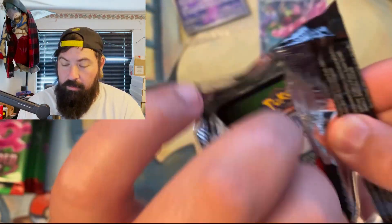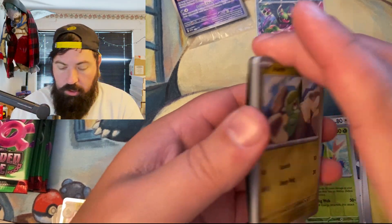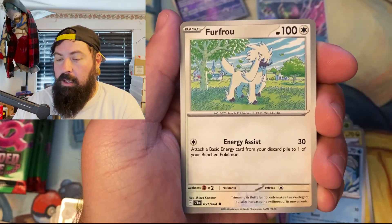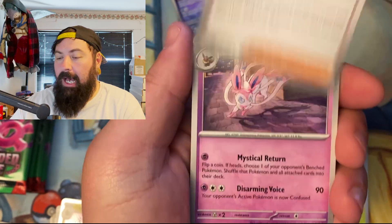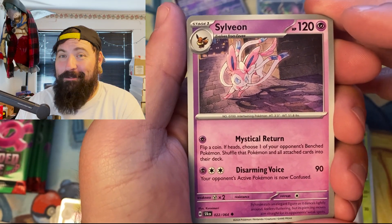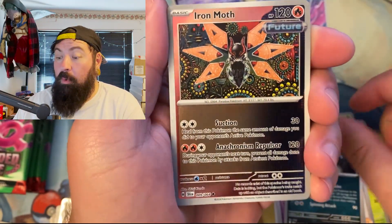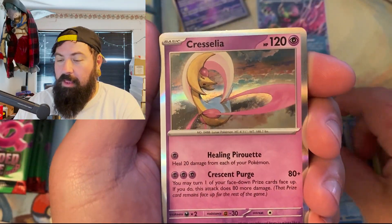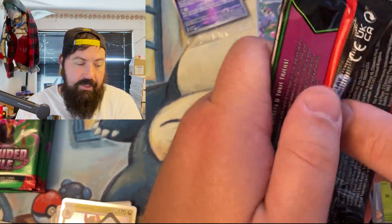My voice — it sounds like I'm trying to be a radio host. Axew, Sneasel, Flo, Dart, Frog, Cassiopeia with that awesome Eevee backpack — I would take that in real life. Sylveon, Malamar, a reverse Iron Moth, and a reverse Sneasel. I did like that Iron Moth. Chrysalia — that's all right.